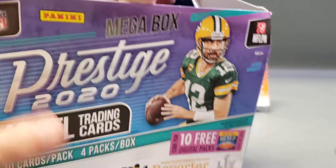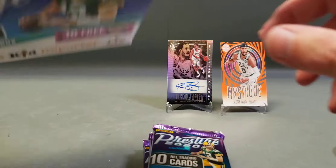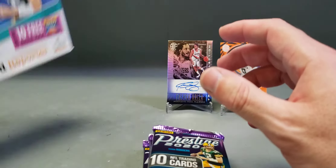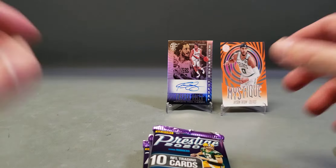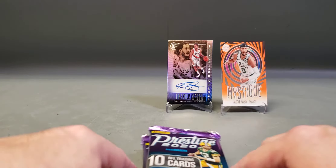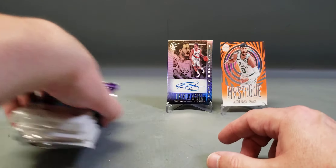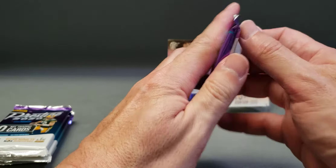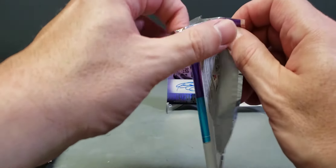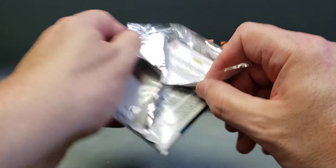The cards are right here — there's the inside, we'll see. That doesn't look too promising, but we'll take our chances. So half of the packs are going to have an auto in it — two out of the four.